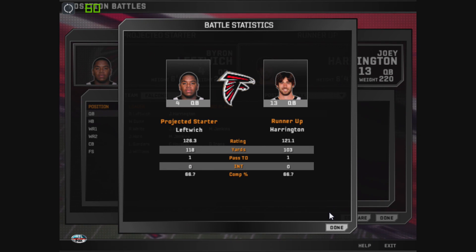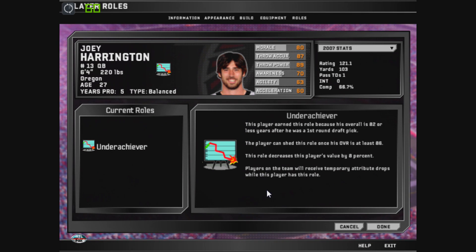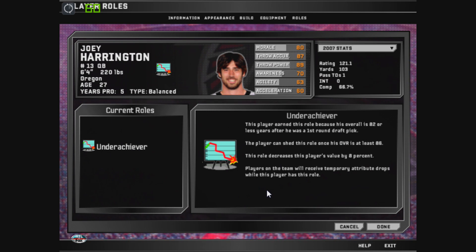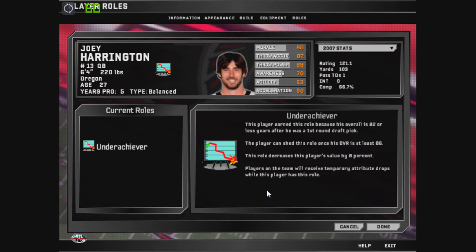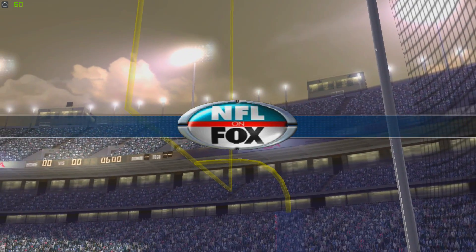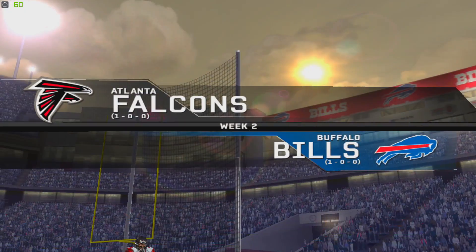Byron Leftwich looked a little bit better, but he did play with the ones over Joey Harrington. We're going to give Joey Harrington the start in game two. But I looked at his traits — he has the underachiever role, which means as long as he is on the field, his teammates' attributes are going to drop until his overall goes over 86. So not really looking too good for Joey Harrington.